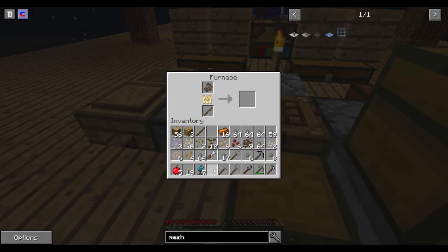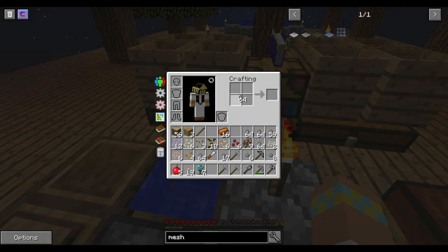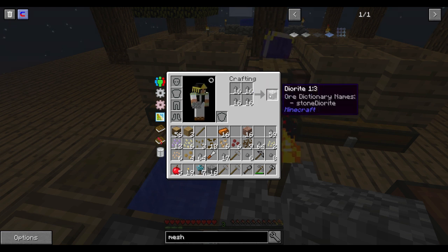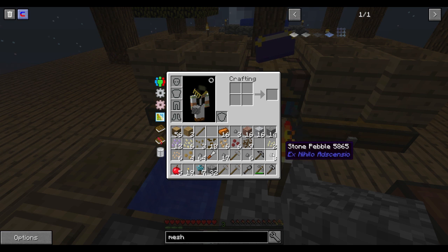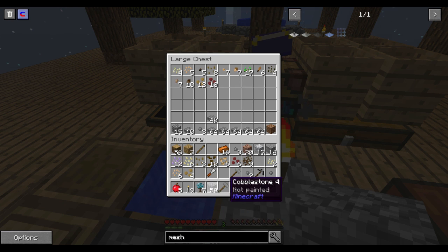Just takes a couple of sticks. This is granite and diorite, that's kind of cool. It takes up a lot of room, but okay. There we go - that cleared up some of the room.